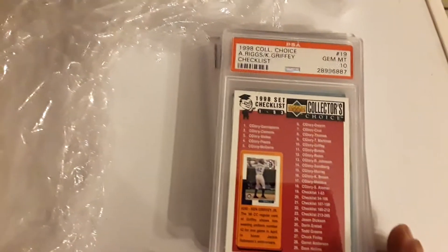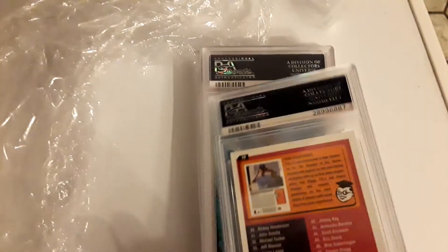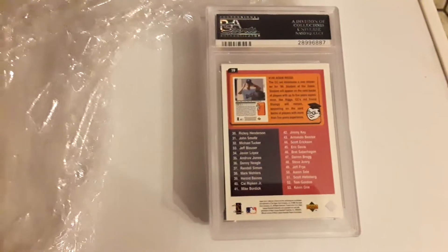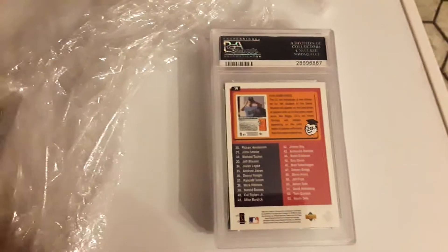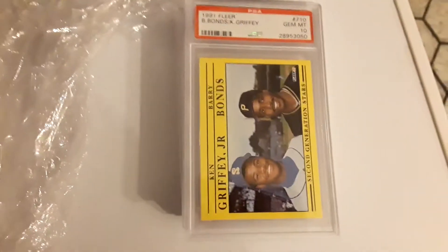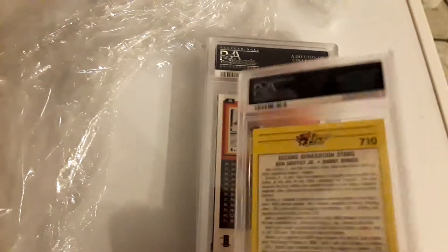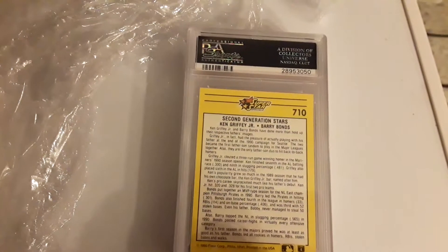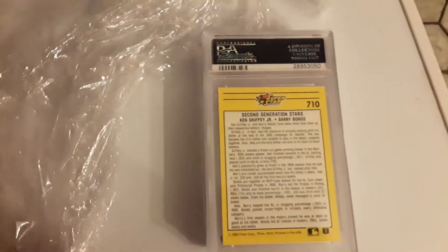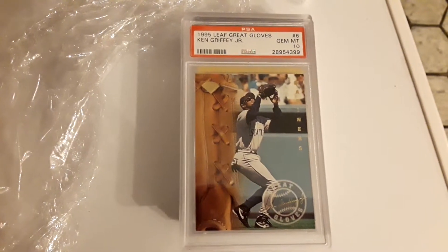1998 Collector's Choice Checklist — Griffey and Bonds card. Superstar. And then 1995 Leaf Great Gloves.